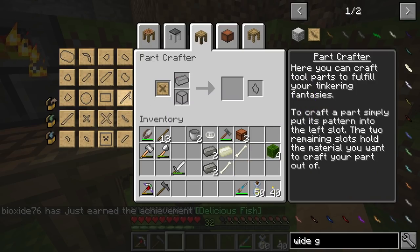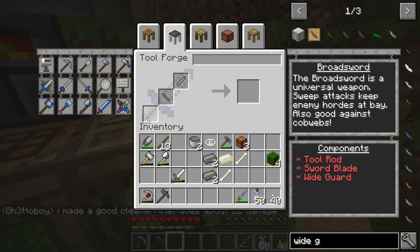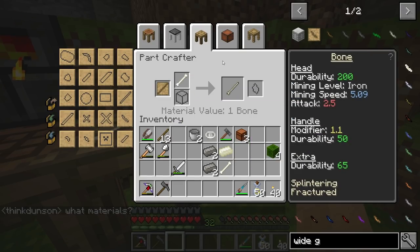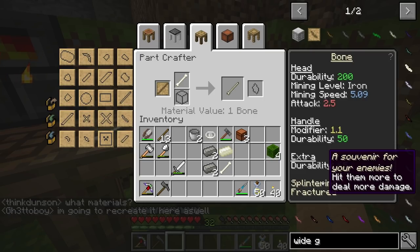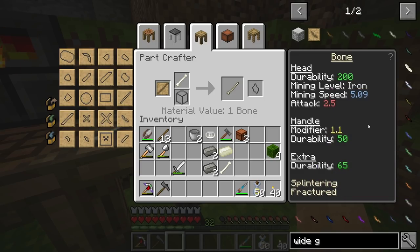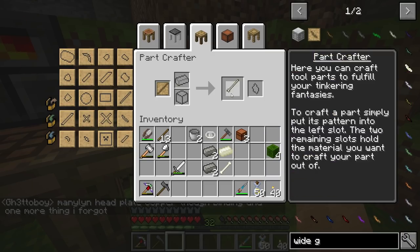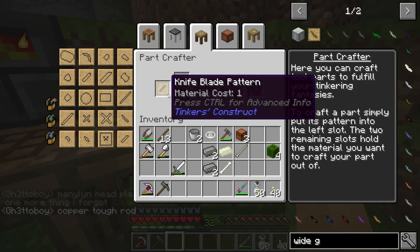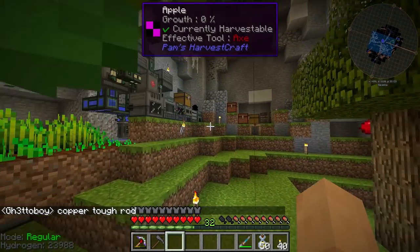We can input all of these into our builder. The first thing I want to do is the tool rod for the sword. The broadsword requires a tool rod, a wide guard, and a sword blade. I'm going with bone — the reason is pretty straightforward: hit them more to deal more damage. Your tool's damage is increased. The bone tool rod has a handle modifier of 1.1 and 50 durability, but it will increase the damage of our weapon. I also want to make a knife blade out of bone for our shuriken.